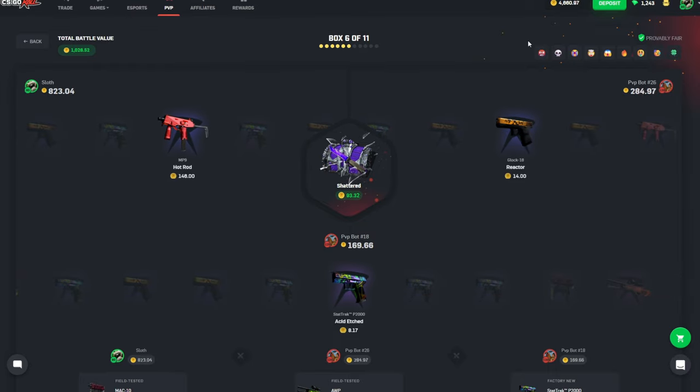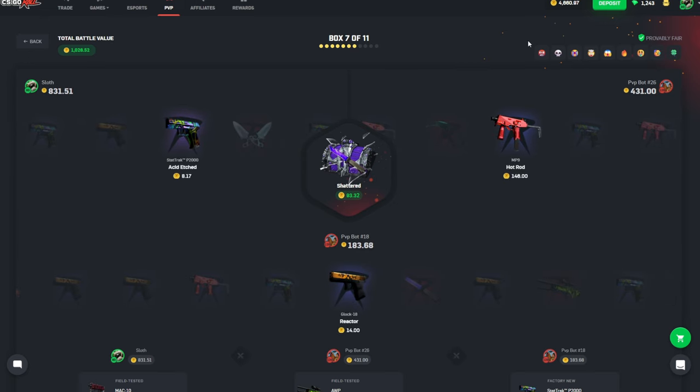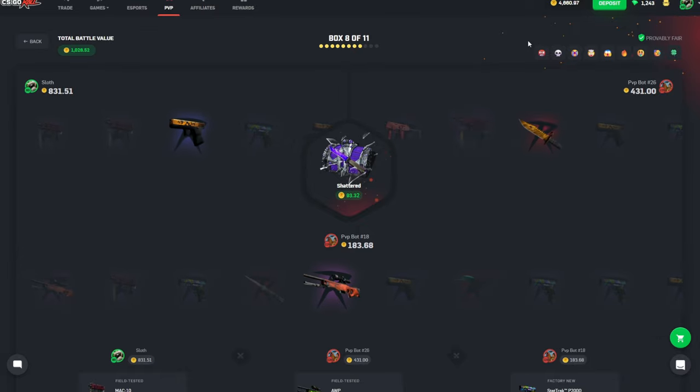We did get that Gut Knife Gamma Doppler, so we have a nice little lead here. Maybe we even hit the Black Pearl Ursus Knife — I believe that's a top item. There it is at the bottom. It looks like one to me. If it wasn't one I wouldn't be surprised.